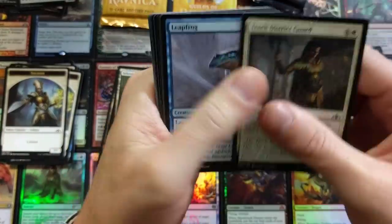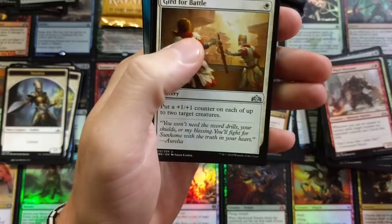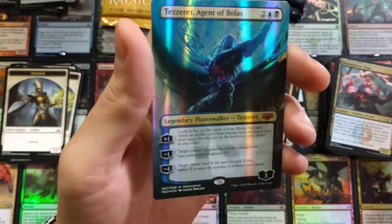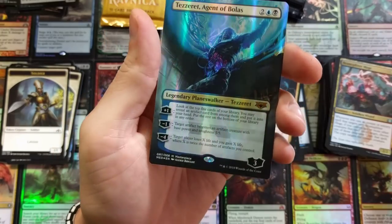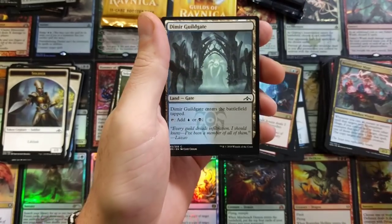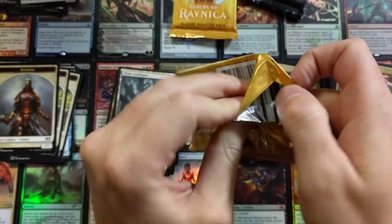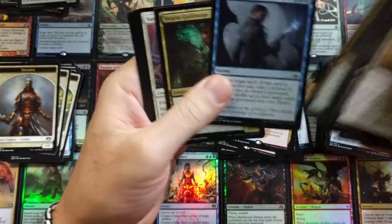You get every single planeswalker — what an ultimate collection for a planeswalker junkie. If you're into them, this is a set you really wanted to get your hands on. Another Ionize — weird. The completely random packs — they didn't paint them differently, so you're getting two of the same rares again and again. Very interesting — normal booster boxes are not like that at all.